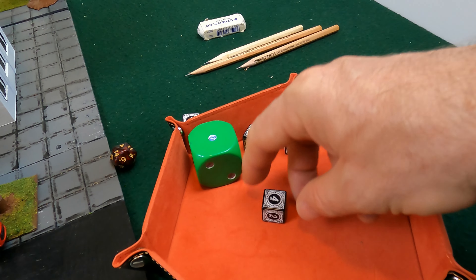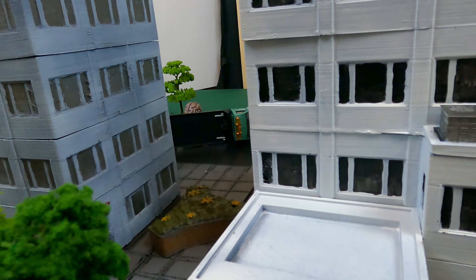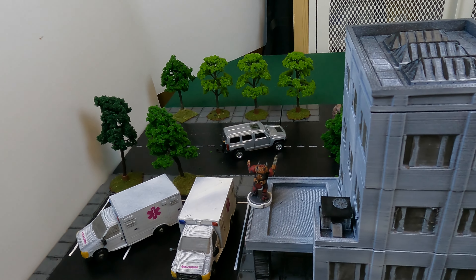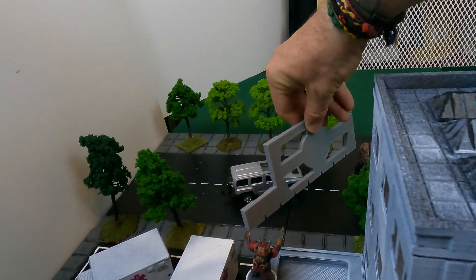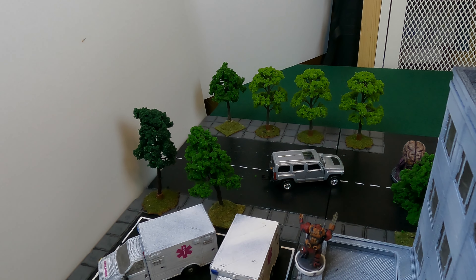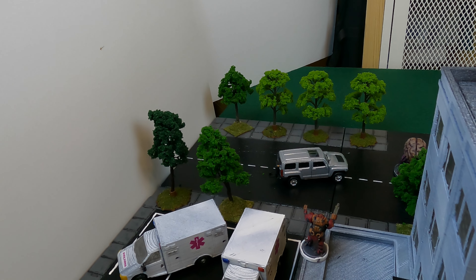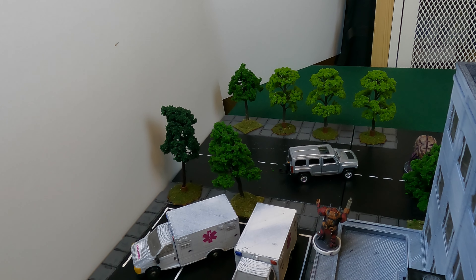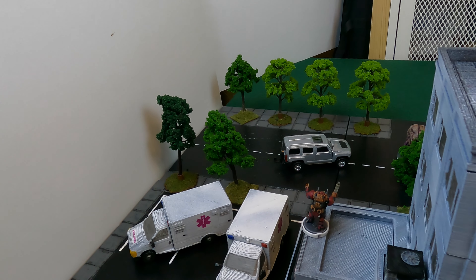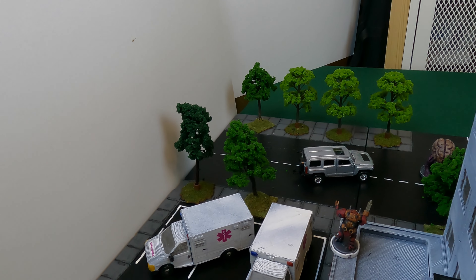That's 38 points on the Deranger, putting it down to 137. Being a monstrosity, it reacts to being critically hit — everything within 12 inches can be affected, which is just Doc. The Deranger has a nightmare pulse. As a bonus activation, the model that scored the critical hit goes now. The Deranger will use nightmare pulse since it didn't use it last activation, meaning Cap must make a fortitude check of 23 or take 2d6 plus 2 damage.